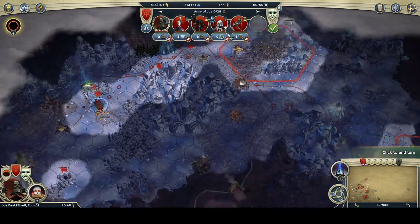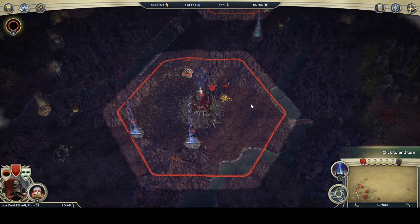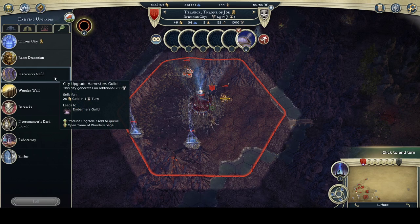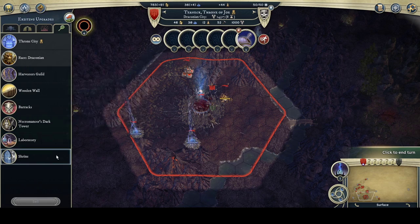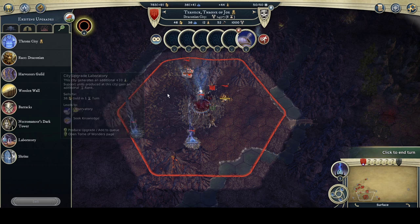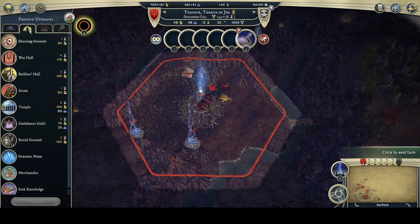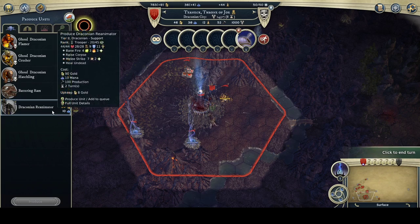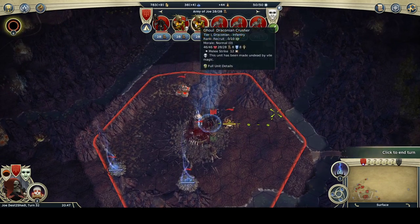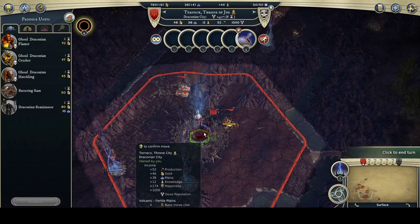My capital is down here. In terms of what we've built: Harvester's Guild, Growth Shrine, Mana Laboratory — because I want to go Observatory to expand a little bit. I have produced a few Reanimators; I left the Crushers behind because they suck, along with some cadavers from battles that are being kept alive by this Reanimator.